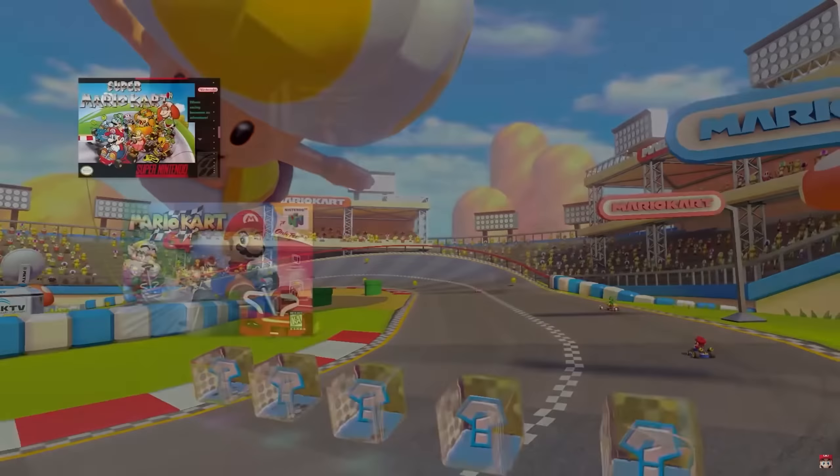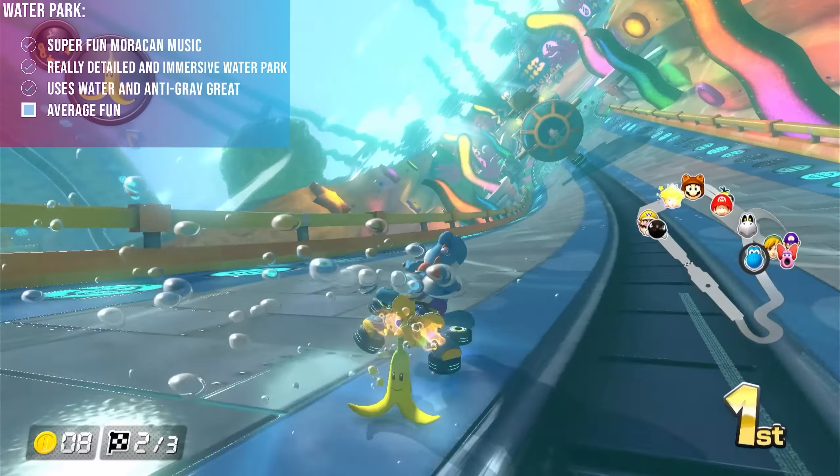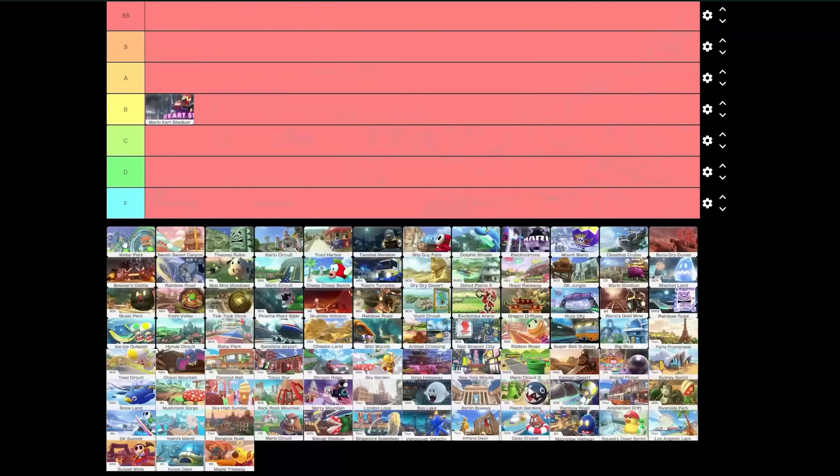At number 2 we got Waterpark, and this course is above average. It takes place in an amusement waterpark with park rides like ferris wheels and water slides, toads, submarines, and mechanical fish which makes it feel lived in. The music reminds me of an upbeat Moroccan vibe giving a beach-pool type feel. There are tons of fun underwater sections with boosts and nice turns. I love the bank coming out of the water leading to the flying section. Waterpark has really good music, a great environment, and utilizes anti-grav and water really well. B tier above Mario Kart Stadium.